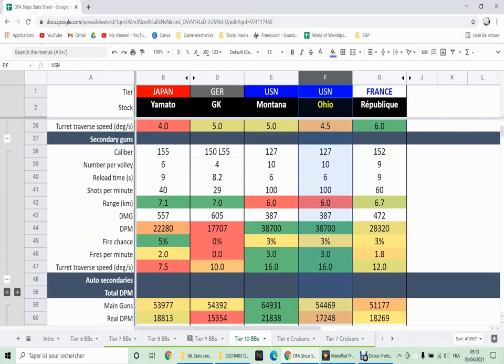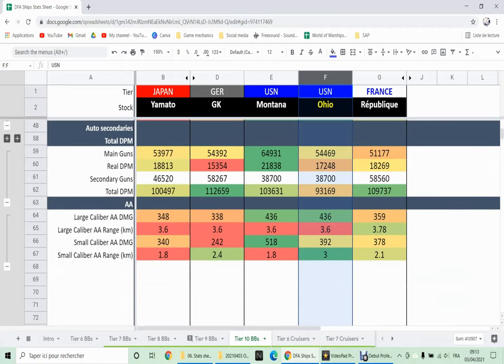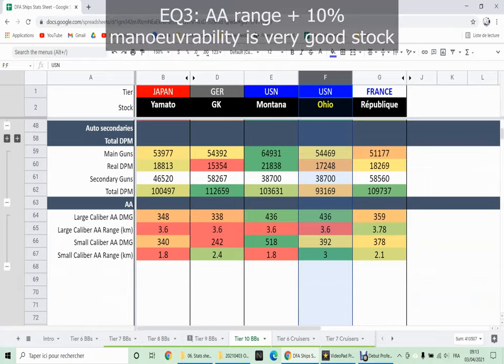This is somewhat compensated by the higher DPS of the shell, which is comparable to the other 46cm gun — the Yamato — at 1264, so that's quite good. Your DPM is average at about 17,000, which is certainly not bad but nowhere near the Montana. Turret rotation is 4.5 degrees per second — pretty average for tier 10. Secondaries are very American, so there's absolutely nothing to see there.